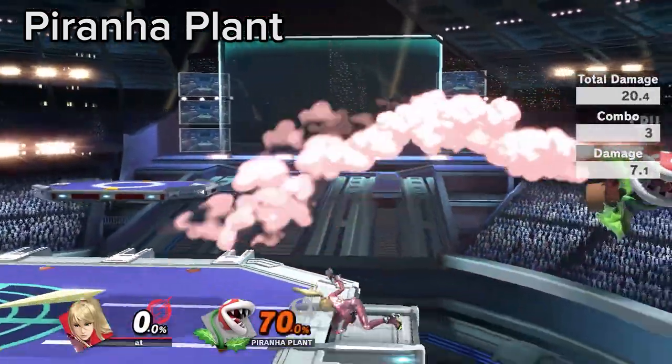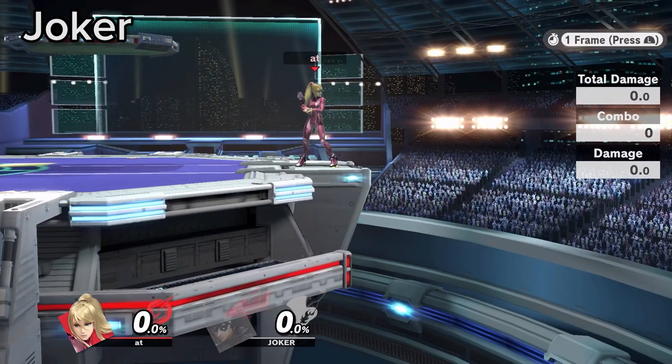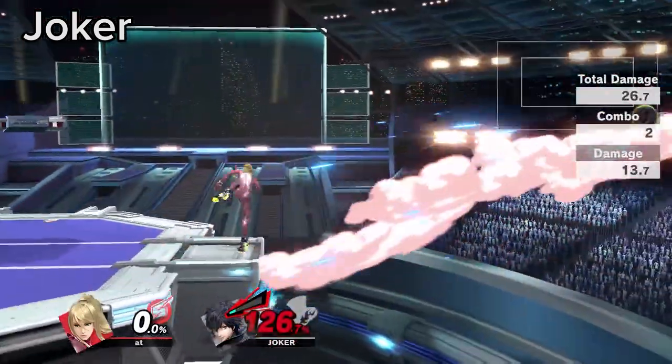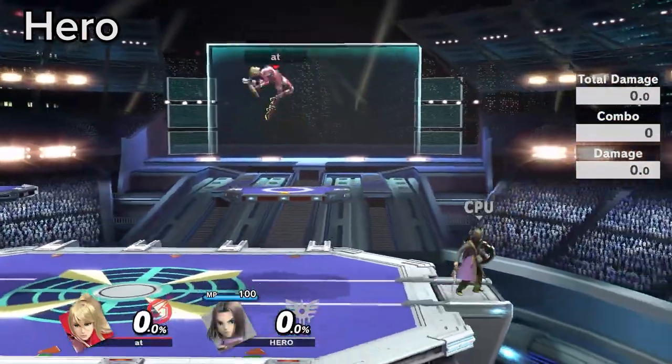Against Piranha Plant, you can run into the blind spot right next to him and punish with disjoints. 2-framing Joker's tether is either impossible or very difficult. If you can force Arsene Joker to up B to ledge, you can 2-frame with down smash way easier and can use it as a win condition.